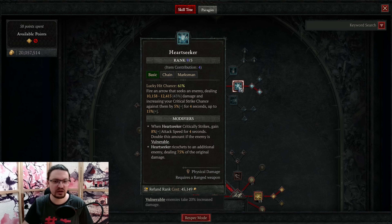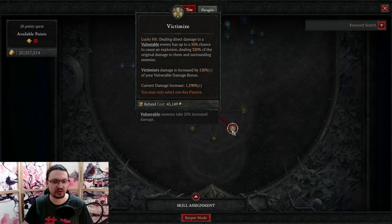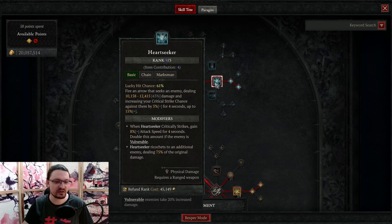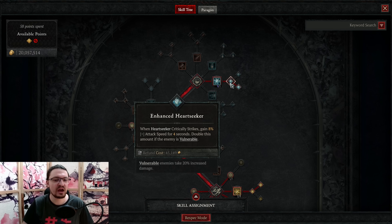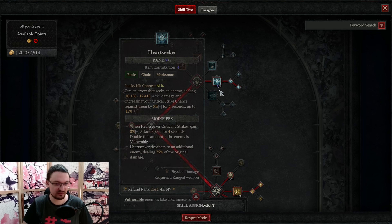Now let's have a look at the skill tree. We have Heartseeker as our primary damage source with the Victimize keystone — those two are mandatory. The more vulnerable damage we have, the higher the more multiplier on Victimize, and 320% of the original damage is quite high because Heartseeker has a 43% base damage — already a massive multiplier. The lucky hit chance is also very high. We can boost it further with a potion, getting around 50% lucky hit chance. We want to increase the ranks of Heartseeker as much as possible. Then Enhanced Heartseeker for crit strike chance and ricochet — very important to proc lucky hits.